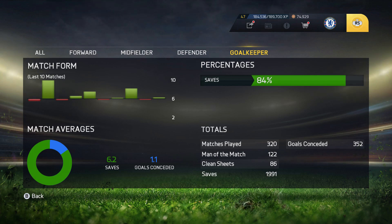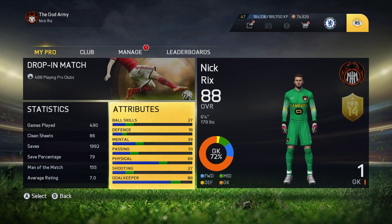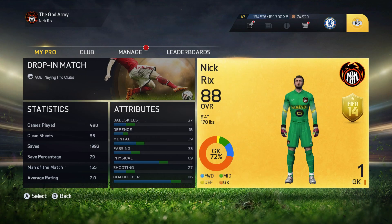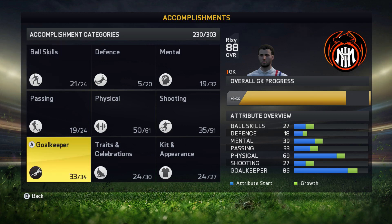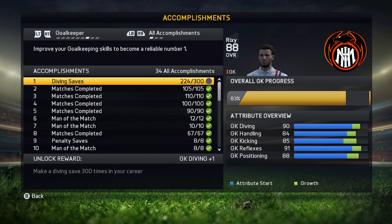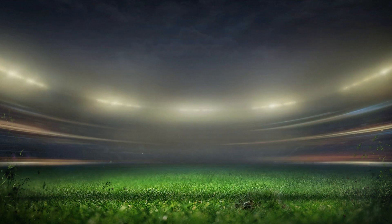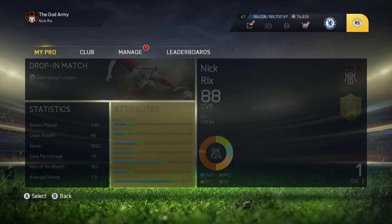You can see I've got an 84% save percentage rate, and then it shows things like matches played, man of the match, clean sheets, saves — all that stuff. It's not as high as I wanted it to be because I've been testing a lot of things. In games I test different buttons to save, which means I sometimes let in goals. These are my goalkeeper accomplishments — I've pretty much got all of them. I'm just working on the diving saves one, getting to 300 diving saves. It doesn't always register, which is the only weird thing about that.